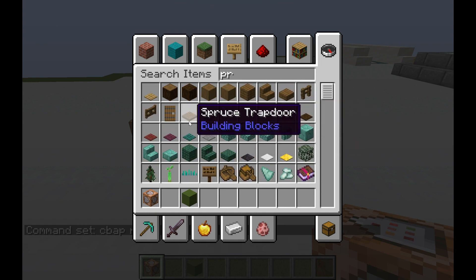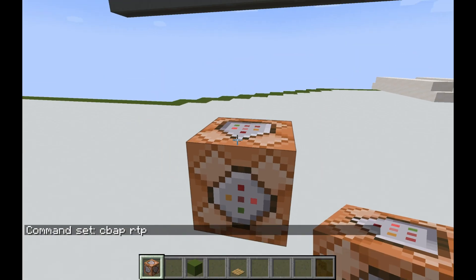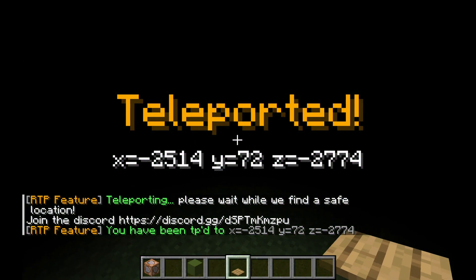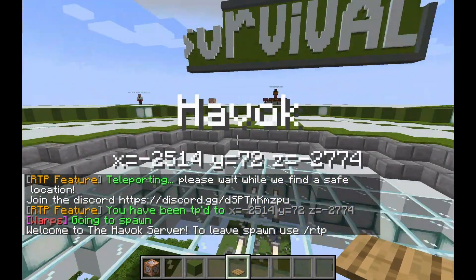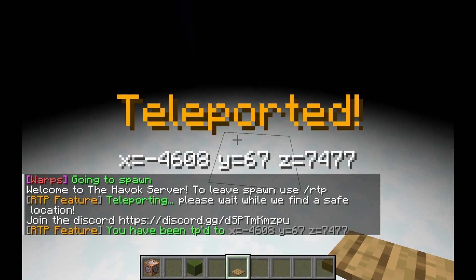Once you do that, you get a button or a pressure plate — it doesn't matter which one — and put it over the command block, and it will teleport you. Just like that, literally. See? You don't even have to be op for it to work.